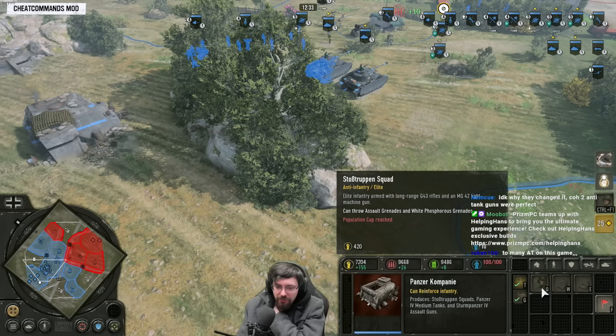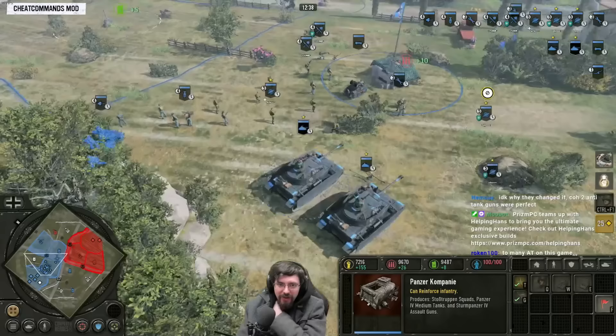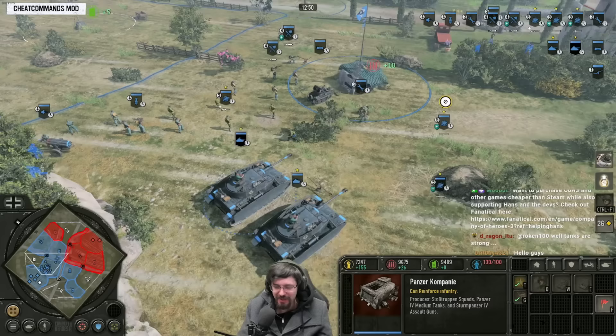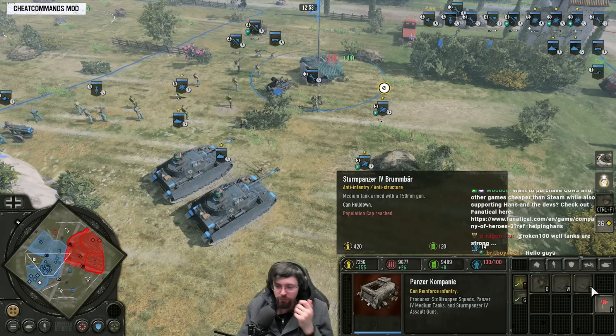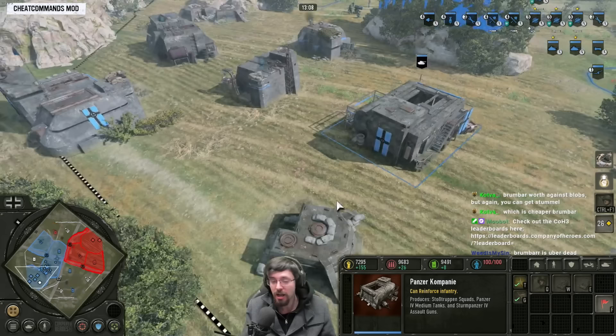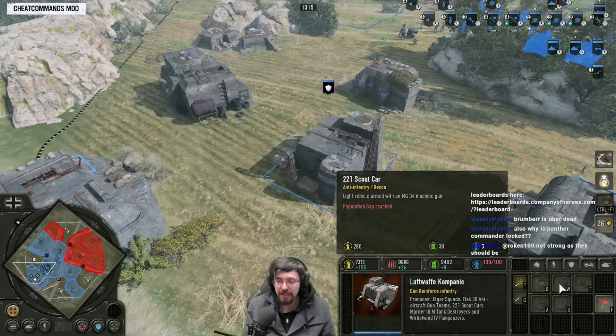The Brummbär and Sturmpioneer — I don't feel like they're worth it right now. They're both very expensive. Sturmpioneer at 420 manpower are very squishy at a four-man squad. I'd rather get a vetted Jaeger squad with G43s — they've got a bit more utility with the flare. The Brummbär's range is really bad right now. However, this is all subject to change — the balance isn't set in stone. It will change in the future and probably the Brummbär will get buffed, but right now it's just not worth it.